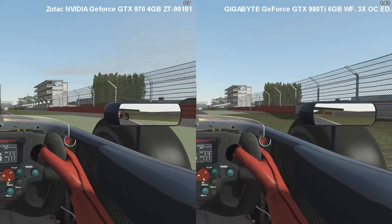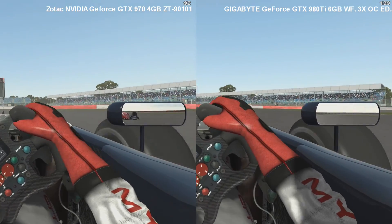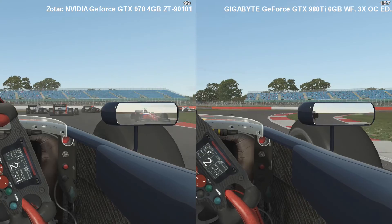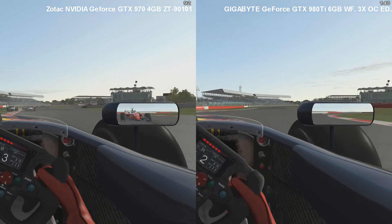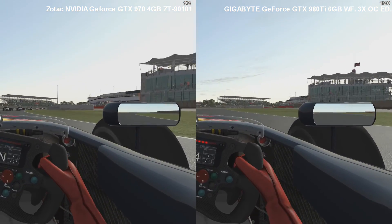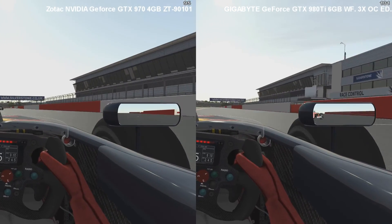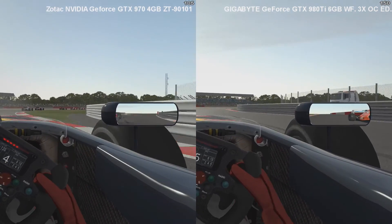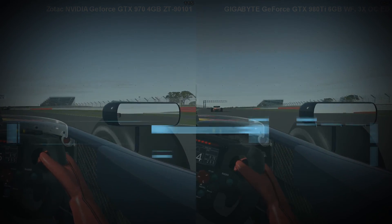With the 980 Ti you won't dip below 60 frames a second — in fact you probably wouldn't go below 120 frames a second, unless you're on a track or using cars that aren't optimized very well. Being a third-party modding title, it's quite likely you'll see those cases. As you can see here going past the pit complex, it actually stayed above 120 frames a second with the 980 Ti. There's your information — use that as needed. Thanks, bye.